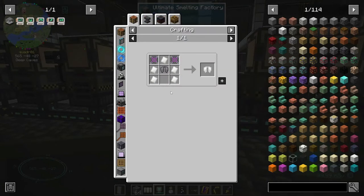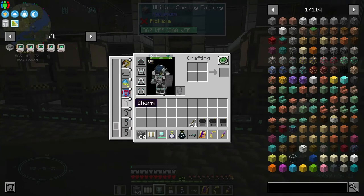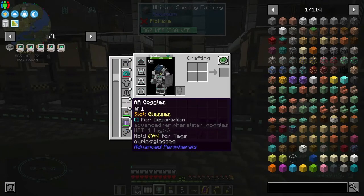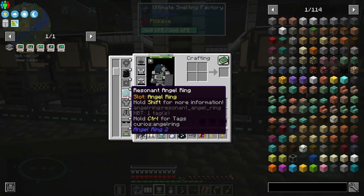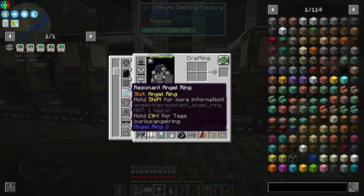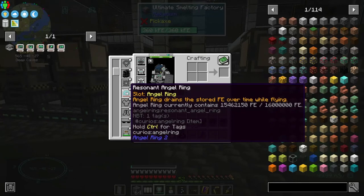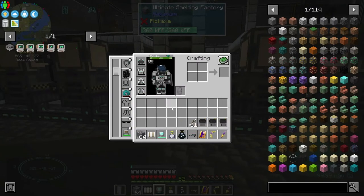I would have to go bebopping around the End to try to find another elytra. I did have a second one, but I used the first one to make the angel ring, and then they changed it to where it used experience. They added different angel rings, so I used my second elytra to make the resonant angel ring that uses energy instead, and I used the one that would upgrade and have a lot of energy storage. Right there we have 16 million FE for flight, which is cool.